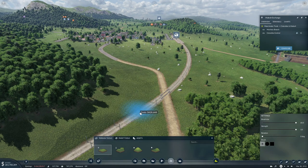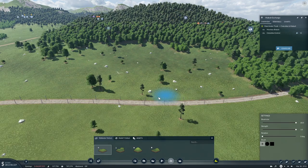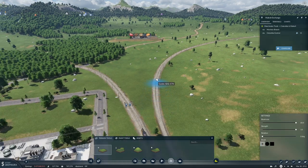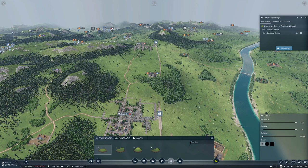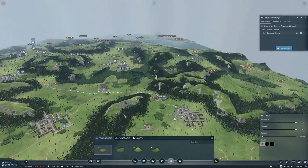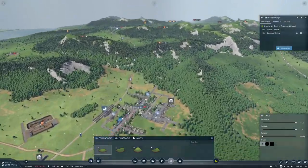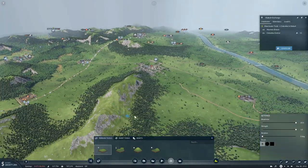Alrighty. Okay, we're getting there. Alright, so that's down to Topeka. I would really like to get to Frisco and Virginia Beach but the terrain is just really, really bad. Let's start with this.